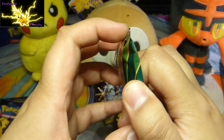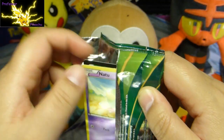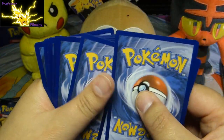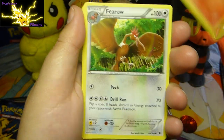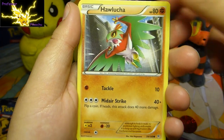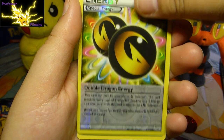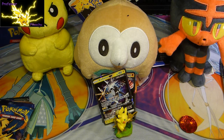Roaring Skies next. Let's see what we get. Here we go - Latio Spirit Link, Fletchinder, Fearow, Natu, Inkay, Dratini, Hoopa, Cascoon, Reverse Holo, and then a regular rare. Nothing really much out of that one. So far, guys, it's a bit of a bust - zero out of two.